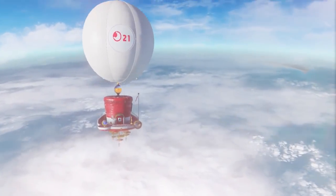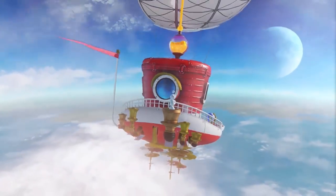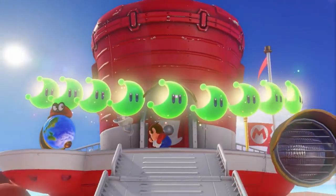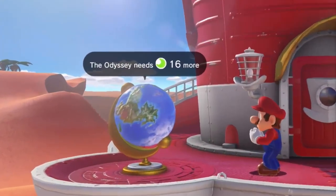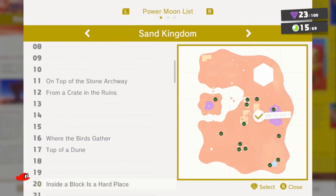To get from place to place, Mario is literally traveling in style aboard his cap-shaped ship, the Odyssey. It runs on power moons scattered across the world. By collecting them, you can power up the Odyssey and make it to the next kingdom. The number of power moons required to reach a destination is different for each kingdom, but there are even more power moons than that, which should keep your inner treasure hunter hungry for more.